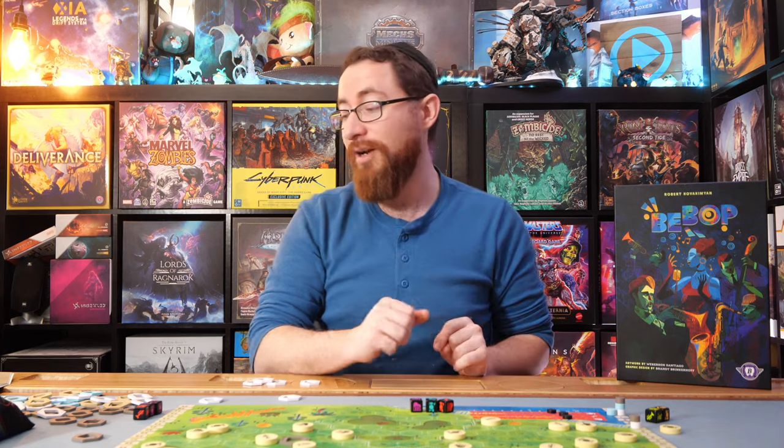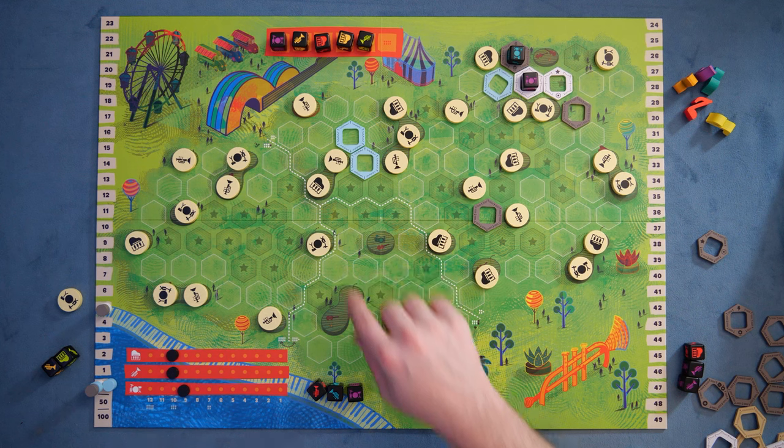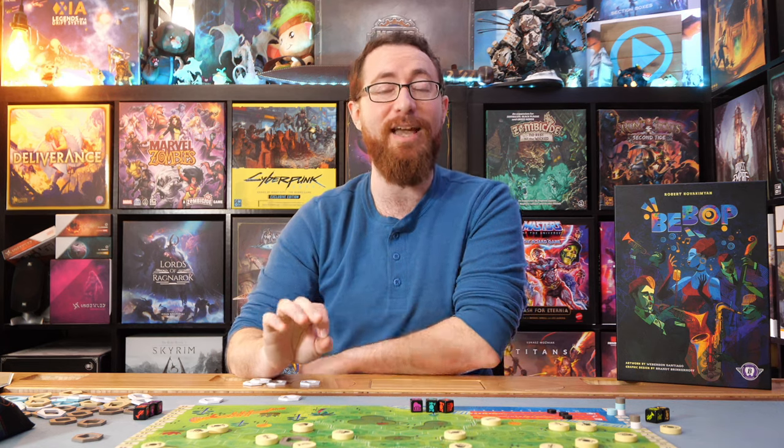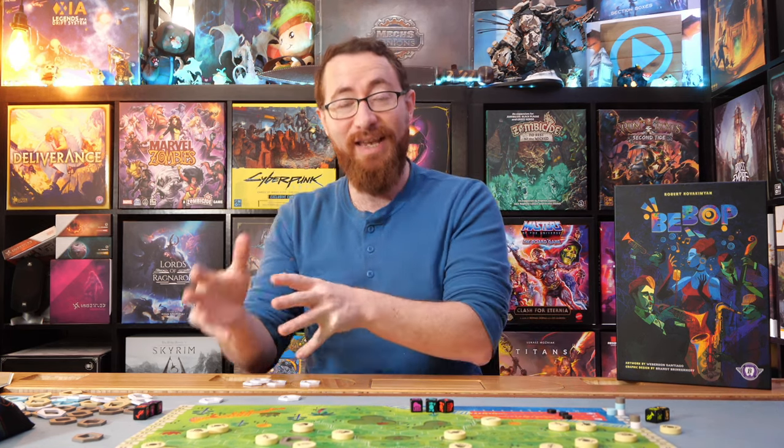Now it's Blue's turn. Blue is going to place a seat to lock in one more spot on the board. When it gets to Blue's turn again, they have three seats on the board. Whenever you have three open seats, you must book a seat instead — placing a die into that seat. You can never go to four empty seats on the board at any given time. That's basically the core idea of how you score things in-game.